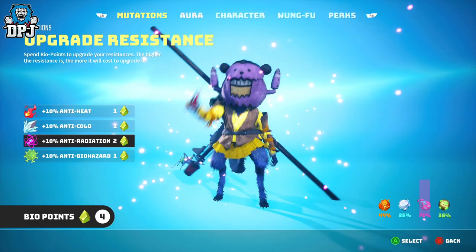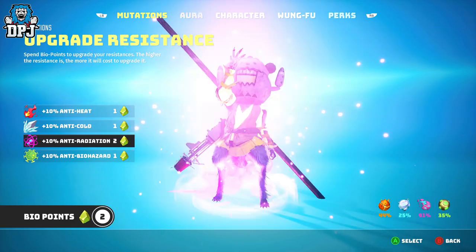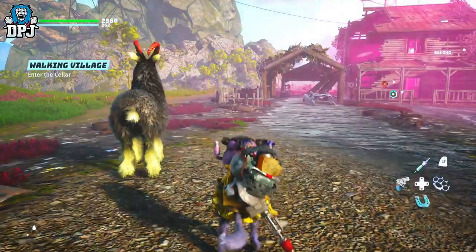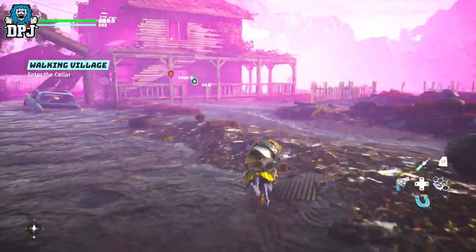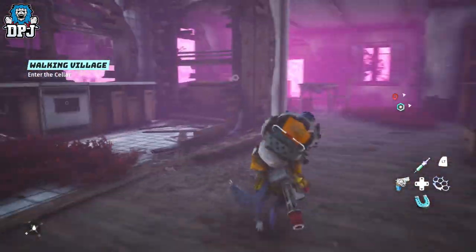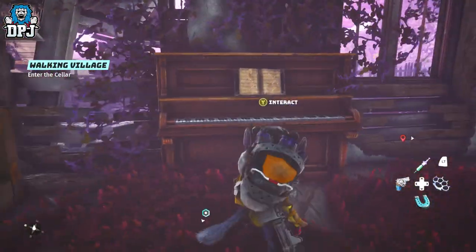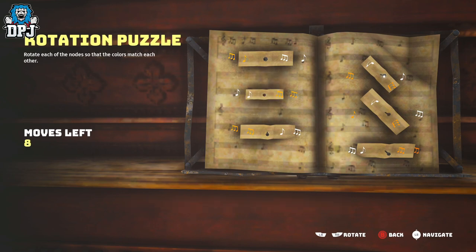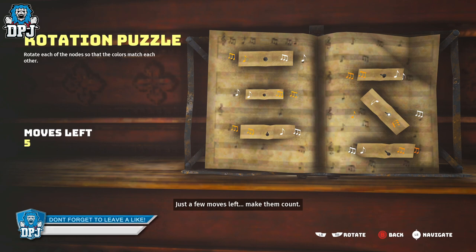These early on cost one Biopoint each. Upgrading your resistance means that in certain areas of the map where you would normally lose health due to low resistance, levelling those resistances up lets you explore them. Get them to 100% and you won't lose health in those areas at all. Biopoints are actually very, very important — personally I prioritize resistance before abilities, but that's just me.